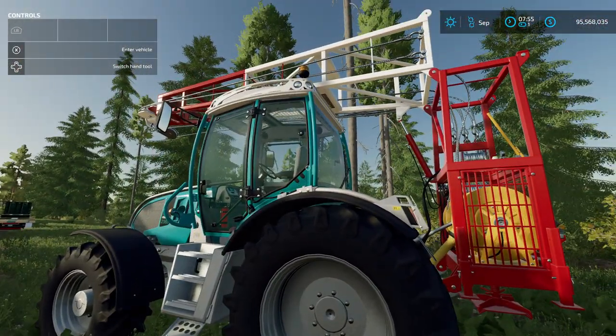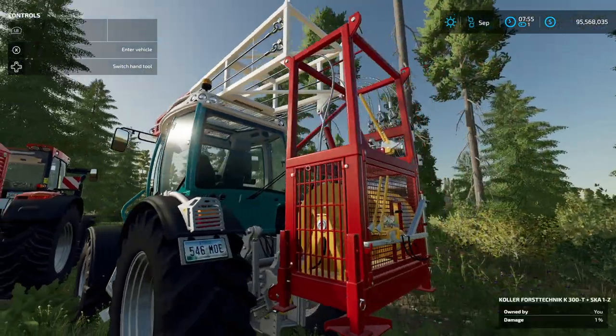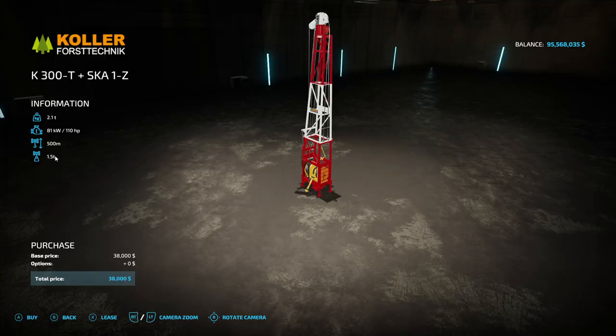On this tractor, we have the first and least expensive Yarder, and this one runs about $38,000. It requires 110 horsepower to operate, which we have. It has a 500 meter maximum length, and it can pull up to 1.5 tons.